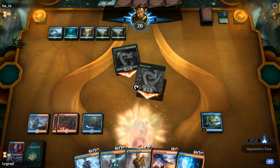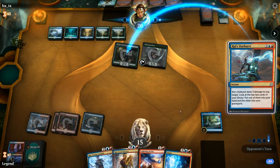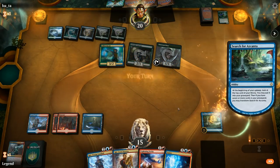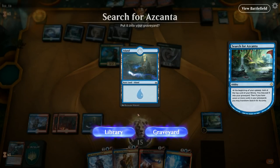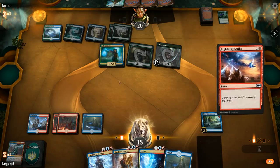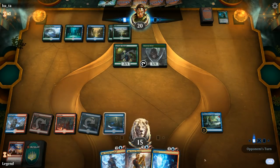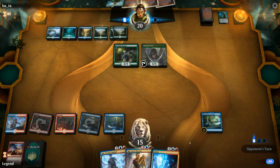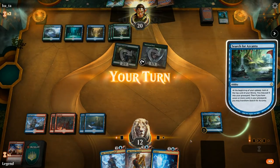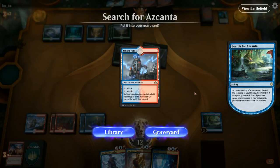Opponent passes, kill the Jadelight — but they might have a Frilled Mystic. Fair enough. Now if we draw Fiery Cannonade we can wipe the board. We'll keep Lightning Strike so we can go Lightning Strike plus Ionize. Lightning Strike the Frilled Mystic now, since otherwise we're going to take too much damage — we want to keep up Ionize for Nyssa. But now we're in a bit of a difficult spot since our opponent keeps passing. If they have another Frilled Mystic we're in trouble. We'll graveyard Steam Vents for now and try to find more cheap interaction and flip Azcanta faster.